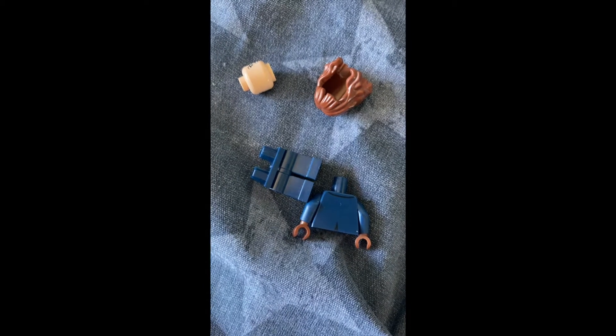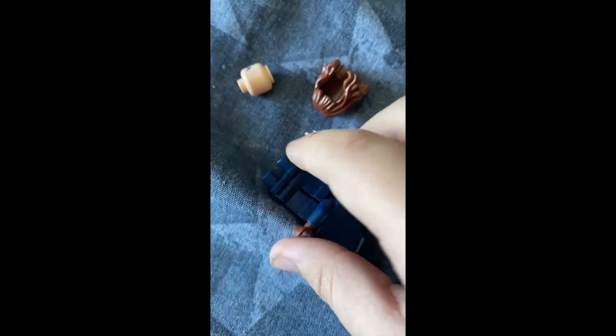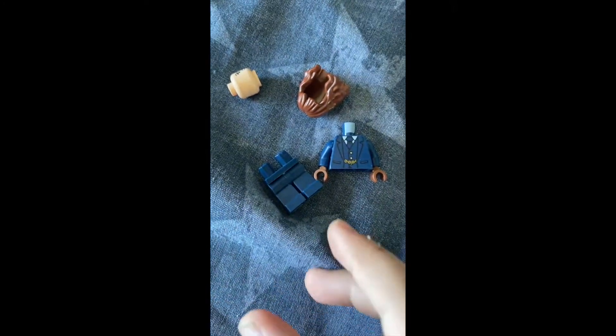Hello everybody, and this is how to build Miss Trunchbull. First you need to grab this body from Peek-a-Brick and plain dark blue legs. Slap them on.